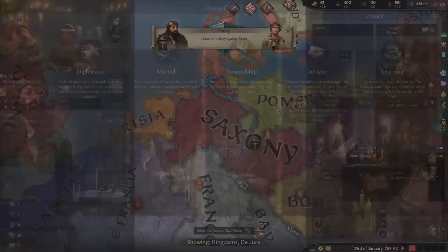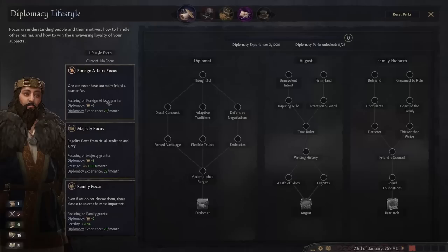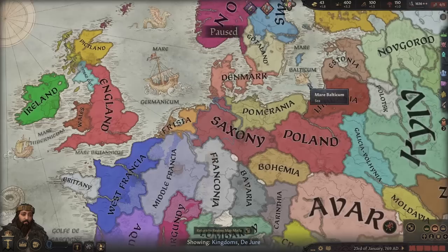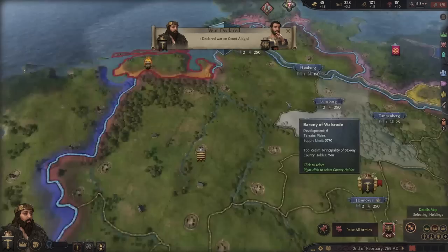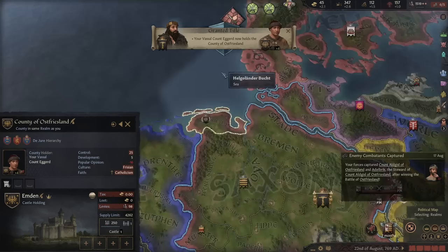Our character has an intrigue education, which isn't really what we want, so we're moving over to the diplomacy tree — picking up Benevolent Intent, Inspiring Rule, Praetorian Guard, and Firm Hand. Those three help with prestige. Rather than attacking Charlemagne directly, we'll take smaller neighbours with conquer county wars. Any extra counties we pick up, we'll give to nobles of Old Saxon culture to stay within the domain limit while still expanding power.